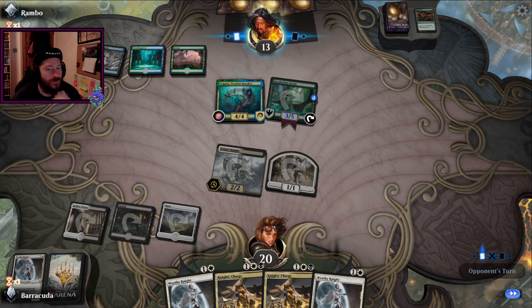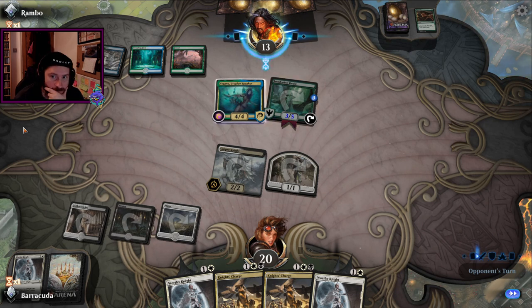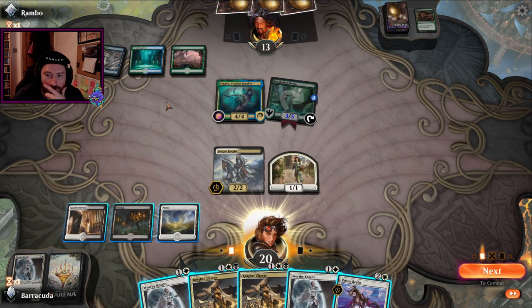Green's not broken at the moment at all, is it? Simic is not the most broken color combination in this game at the moment. I dunno — it's turn three, turn four.